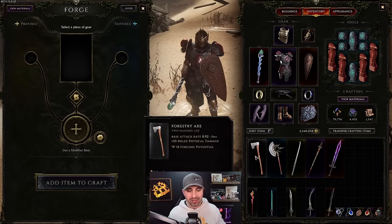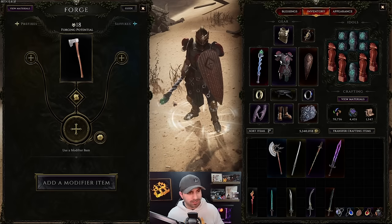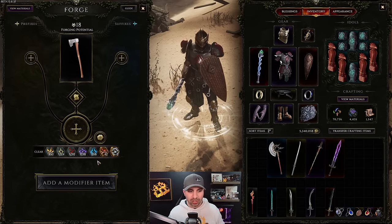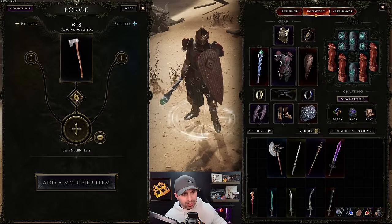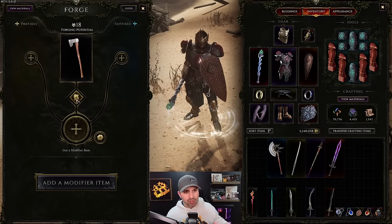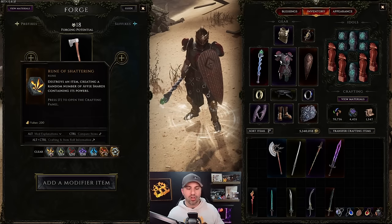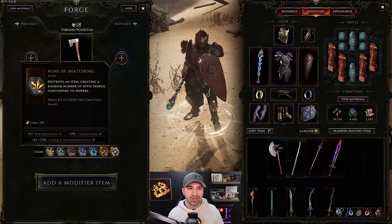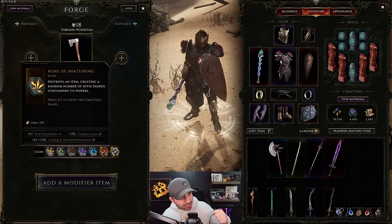Now let's talk about what you can actually do and change on an item. I'm going to shift-right-click this axe to transfer it into the forge. We're going to go through all the runes and all the glyphs - you'll find these all the time, and once you finish the campaign or enter the Monolith you'll have a huge stockpile. Starting with runes: Rune of Shattering - you're going to use this all the time. Buy it from vendors whenever available. It breaks down an item and gives you a chance to recover some of the shards on it.